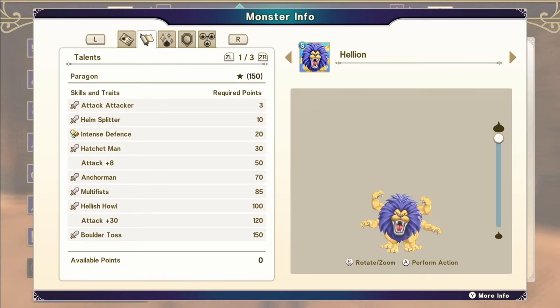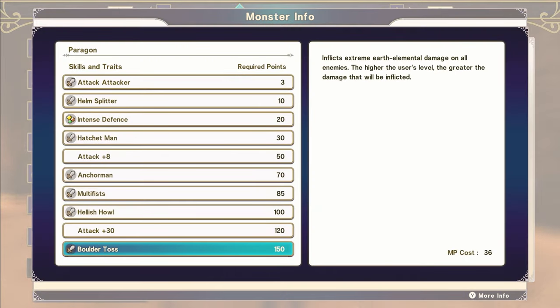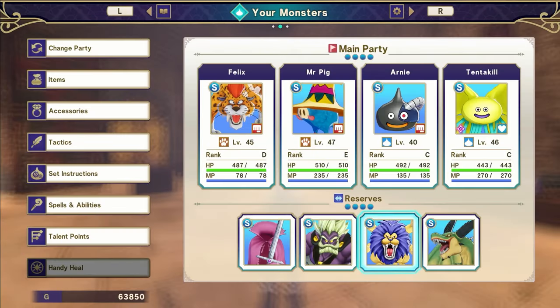You never know — he might be good. And I got a Hellion as well, which has Hatchet Man, Helm Splitter, Boulder Toss — extreme earth elemental damage. So we've got some pretty good critters here. I may end up just synthing them, though.